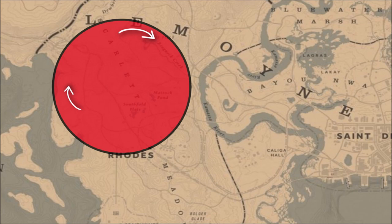Now this is a big search area, but the two white arrows that I have here are the areas that the animal is most reported in. This is where most people have sightings of the animal and where most people have killed it. So keep in mind, these are the two best places to find it. I will show you here in just a second in the video where I found it exactly.